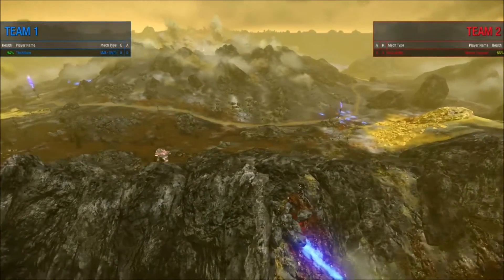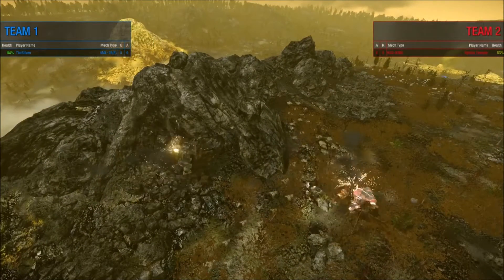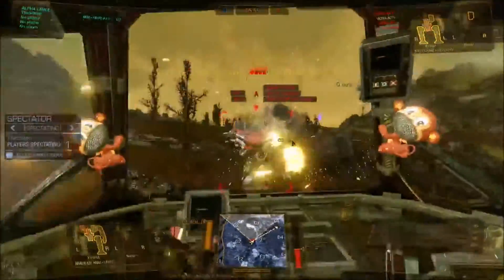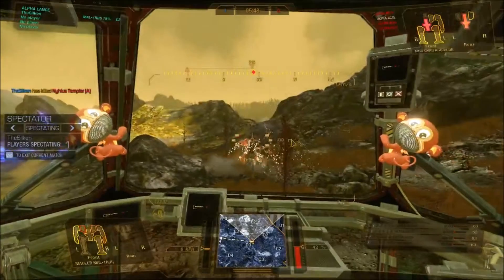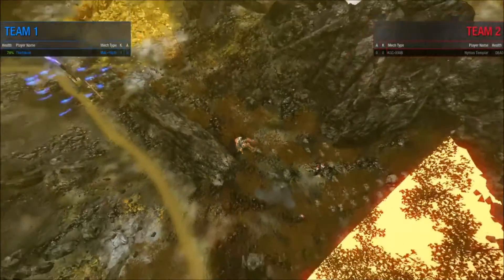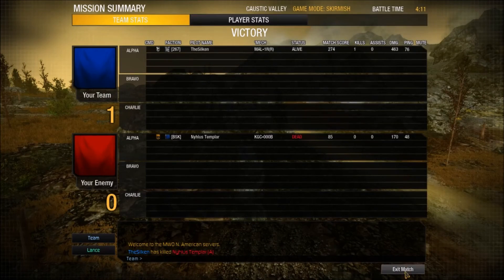Nihilus Templar meets up with the Silken — the duel is about to begin, and there it is! Nice close range combat. Lost that torso — that's really going to bring him down. The Silken drops in, fighting like his neck depends on it. An alpha to the center torso — that's been the Silken's approach all day, just using those alphas and dominating with an overwhelming amount of damage.